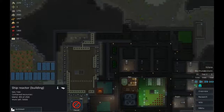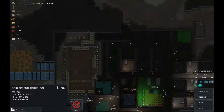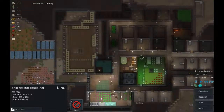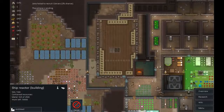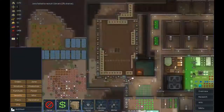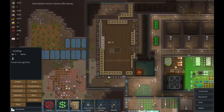This episode I'm going to try to get a few more bits and pieces done. The eclipse is ending so we should start getting some power back. Let's get this finished off quickly — let's get some sandbags built here.